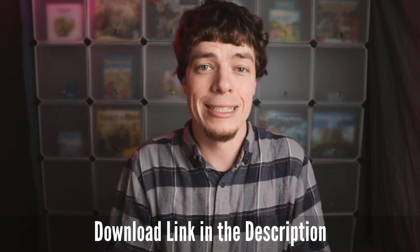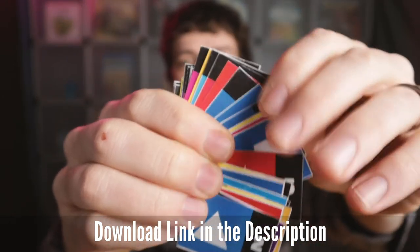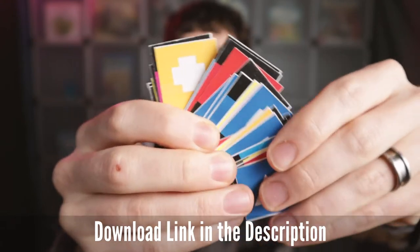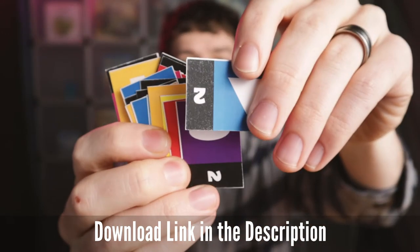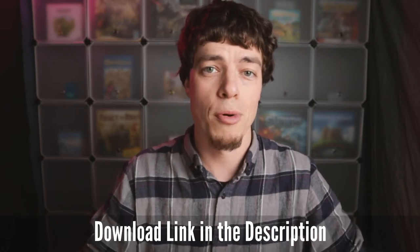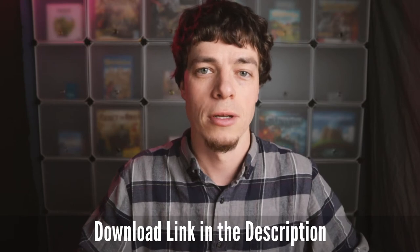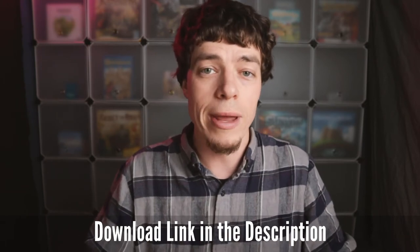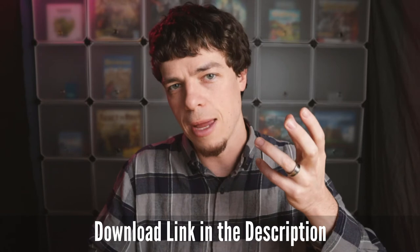Once we get into the gameplay I think it'll make a lot of sense, but before we get there let's look at the components. The components are dead simple: they're 36 micro cards. I chose micro cards because you're going to end up having a bunch in front of you and I didn't want them to take up too much table space. There's a series of colors, shapes, and numbers on these cards. 36 fits nicely on a single letter-sized piece of paper, so you can print this out on one sheet, cut it out in about two minutes, and you're ready to play.